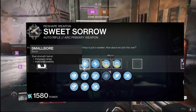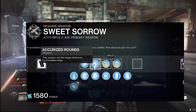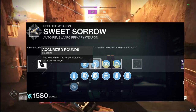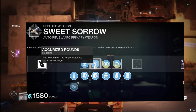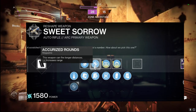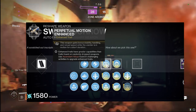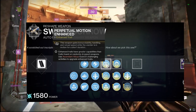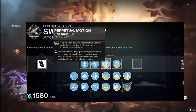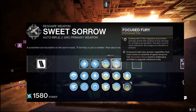For the barrel, we're going with Small Bore because it gives us increased range and stability. Moving on to the magazine, we're going with Accurized Rounds — this gives us a nice increased range, ending up with 50 range and 61 stability with 52 bullets in the magazine. For our first perk, I'm going with Perpetual Motion, which grants additional bonus stability, handling, and reload speed while the wielder is in motion — very easy to proc in the Crucible since you're always running around.